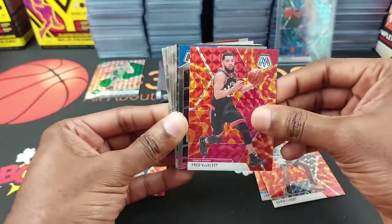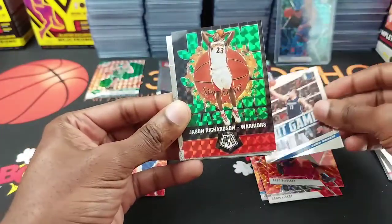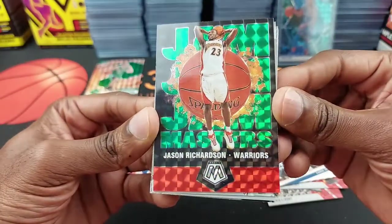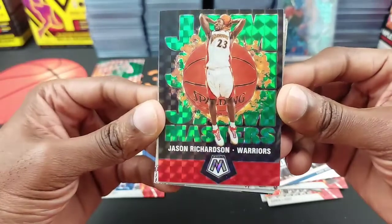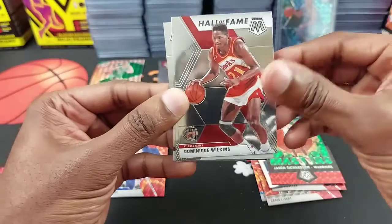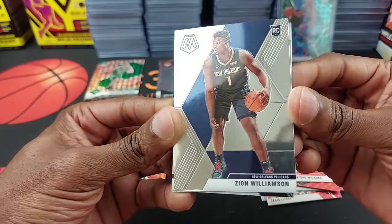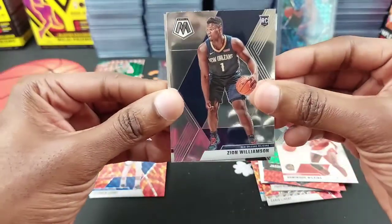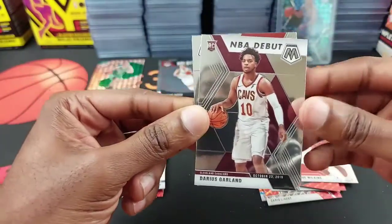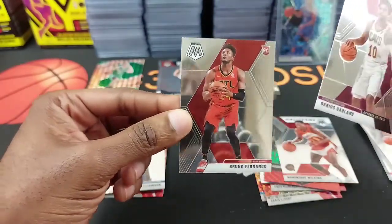No rookie in that one. We got — Jam Master! That's Jam Master, yep. Jason Richardson, Dominique. Ooh, we did get a Zion Williamson rookie! Alright, base rookie of Zion — this box was definitely better. Darius Garland NBA debut and Bruno Fernando.